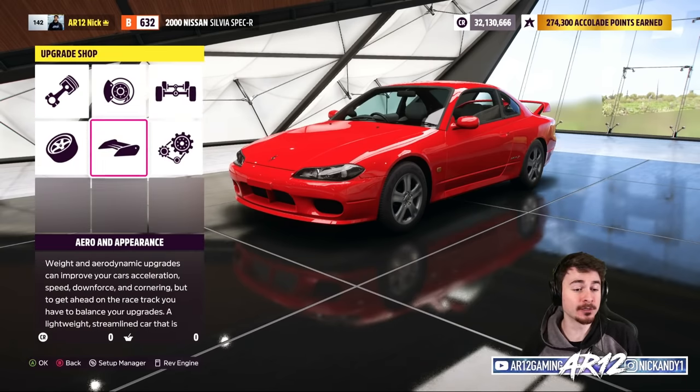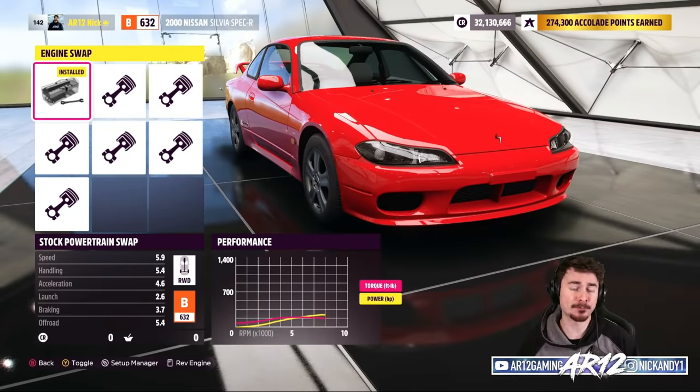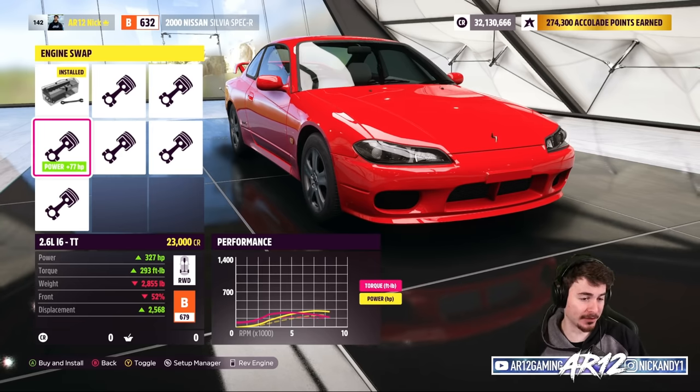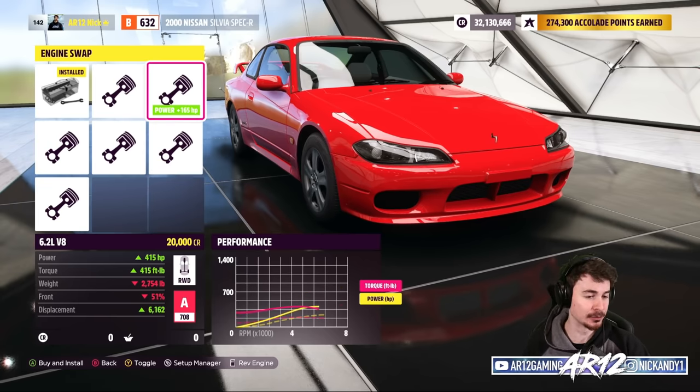This is where you can upgrade your vehicle to be an actual drift car. I like to work on my cars backwards — I always start off with the conversion swaps, and more specifically the engine swaps, because this will dictate what happens with the rest of your build. For example, if none of the engines can build a lot of horsepower, you might want to run super skinny tires so you can spin them up easily. For this Nissan S15, we've got a bunch of different engines: an RB26 out of a Nissan Skyline, a 2JZ out of a Toyota Supra, and a V8 out of pretty much everything.